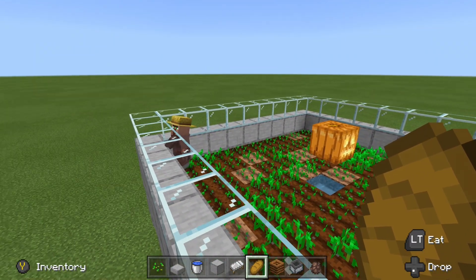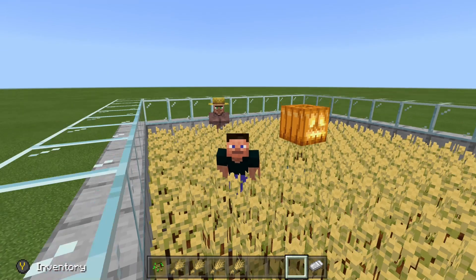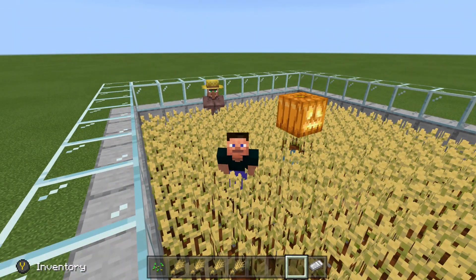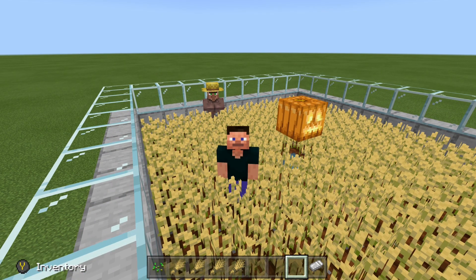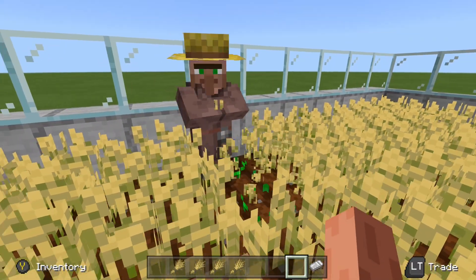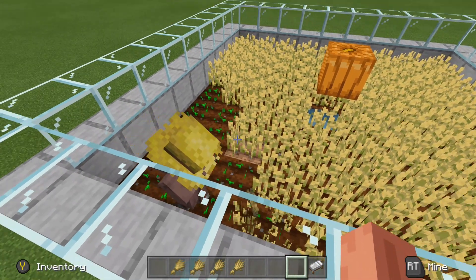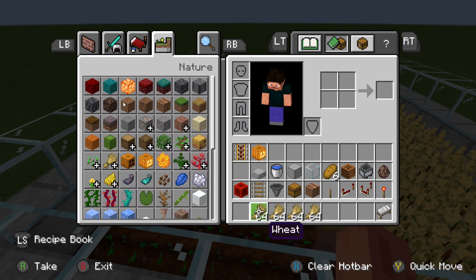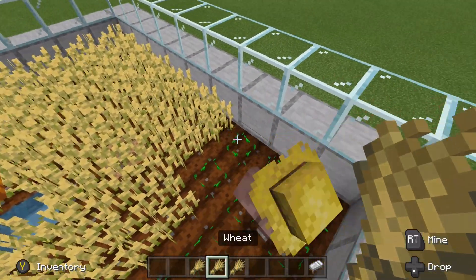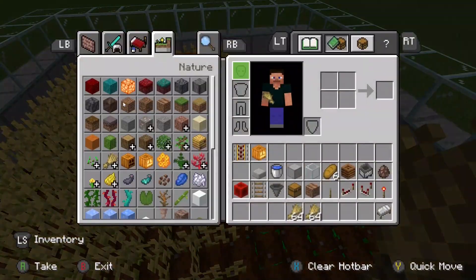Now all that's left is to put our rail car in place and wait for him to do his job. The wheat is finally grown and ready to be harvested, but you'll notice none of it has been collected yet — the farmer won't collect any harvest until there's something for him to replant. So give him some seeds and he'll start harvesting and replanting. He won't start dropping wheat until his inventory is full, so I like to throw him extra wheat to give him a head start. You don't have to do this, but it makes the farm begin being productive a lot sooner — otherwise just wait until he's collected the harvest two or three times.